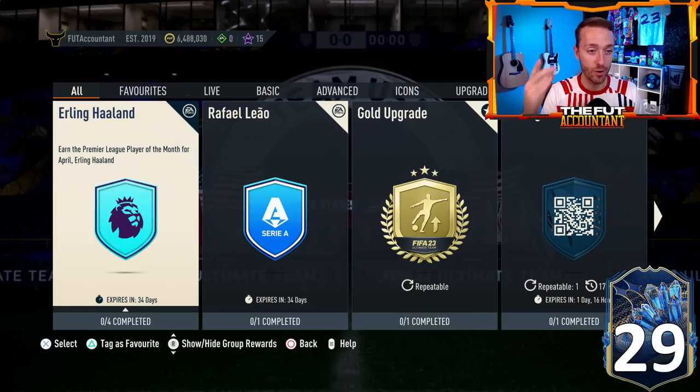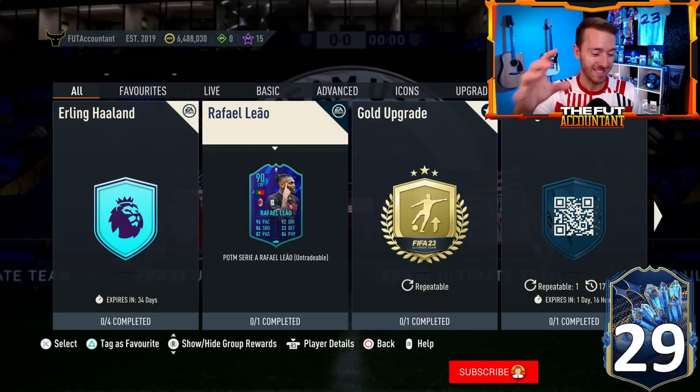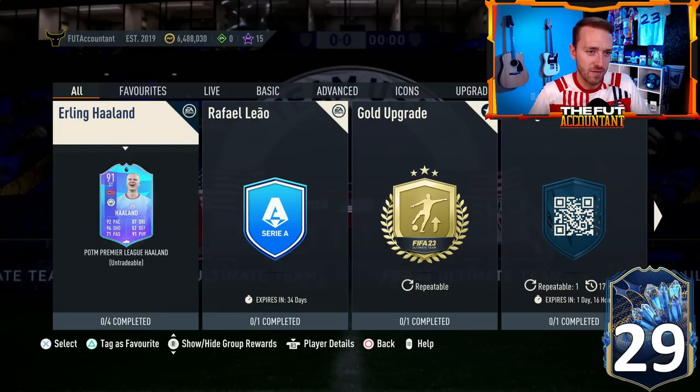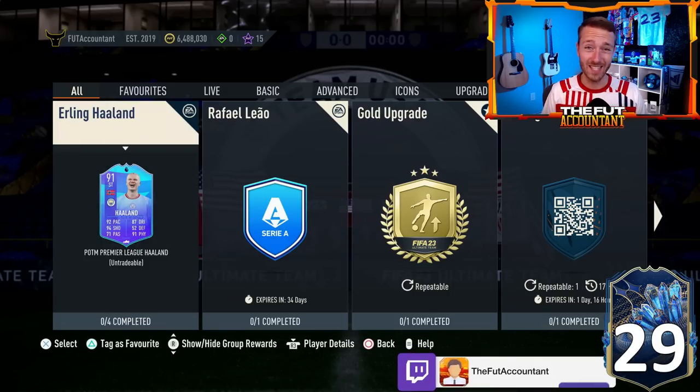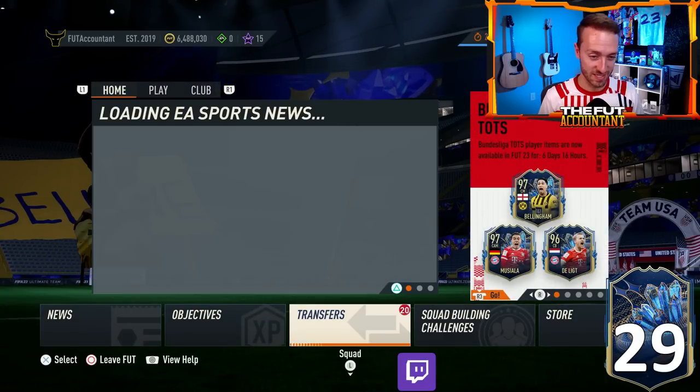We also had two Player of the Month cards as expected: Erling Haaland and Rafael Leal. Rafael Leal is great value — basically the Foot Phenoms card without five-star skills, even slightly better stats, for around 70,000 coins. Then Erling Haaland — this is technically his first Player of the Month SBC of the year, which is crazy given the year he's had. If you want a Haaland SBC it's there, but I wouldn't say it's that cracked — look at the Reus card; Reus is cheaper and in my opinion a better card overall.